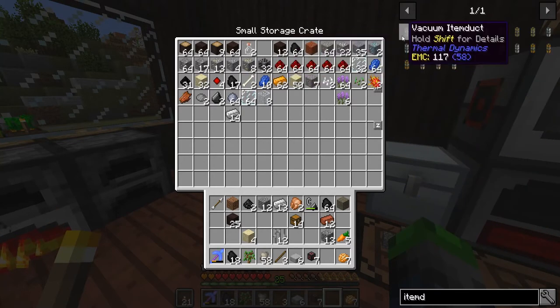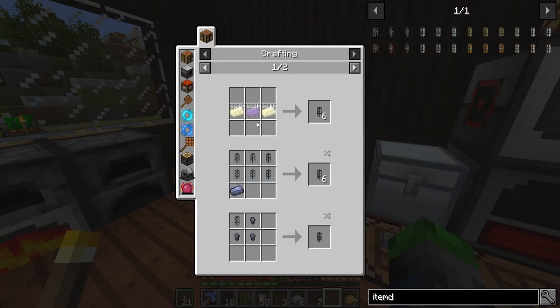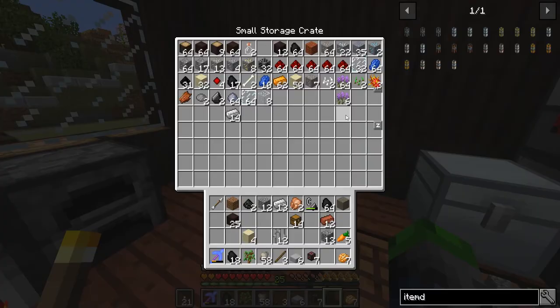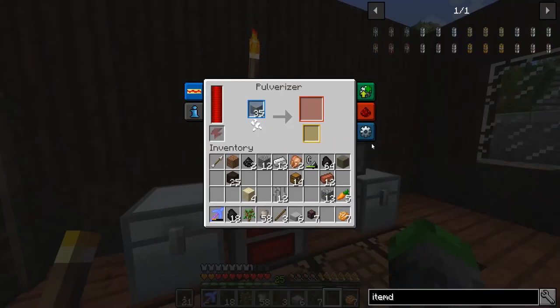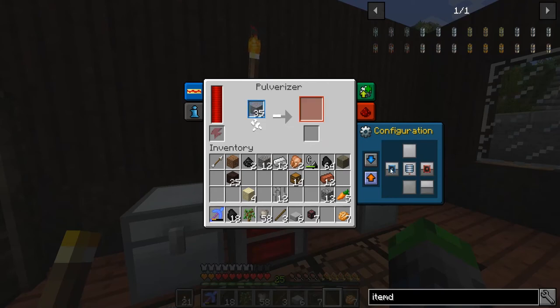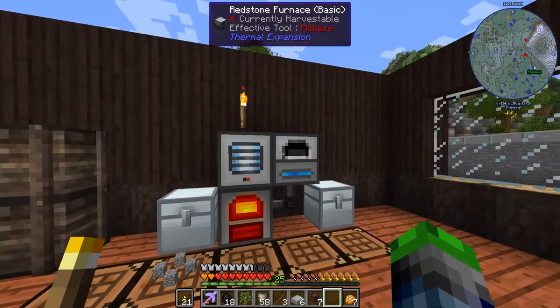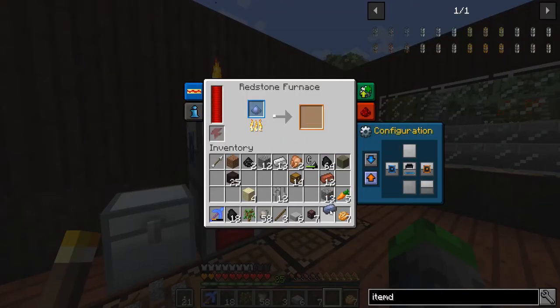We do have item ducts, perfect! Lead, tin - okay, beautiful. So let's get started on that, throw some lead in here and make it. Export out to the side, import here, and then we'll make it come here and go out the right. The lead's gonna start going, so now we can grab one of these.